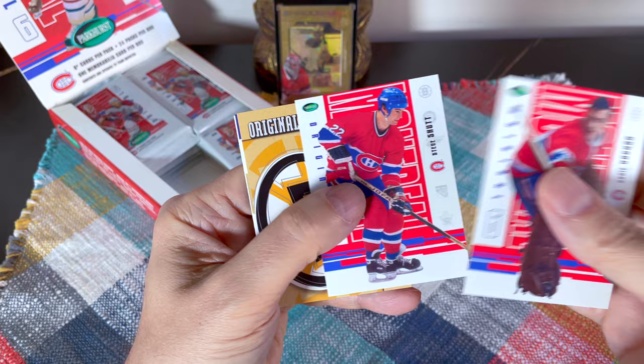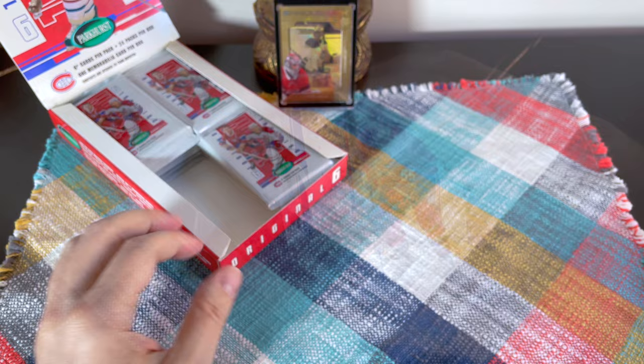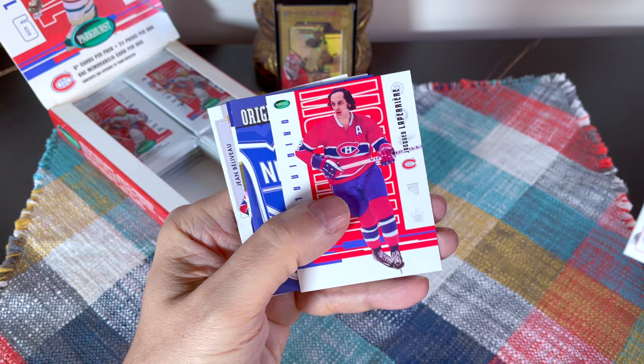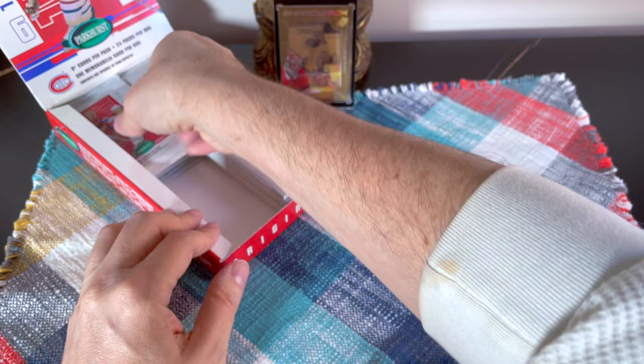Rogatien Vachon — that's a very pretty card, I wish I could get an autograph from him. Steve Shutt, and there is an Henri Richard card — these are just so beautiful. The Enshrined of Yvan 'The Roadrunner' Cournoyer. There's Ron Haines — he played also on the Leafs. Nick Laperrierre — also a coach. And look at that — Elmer Lach! What a beautiful card, I am loving these.